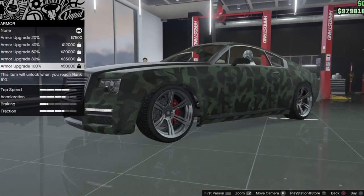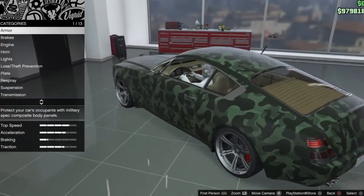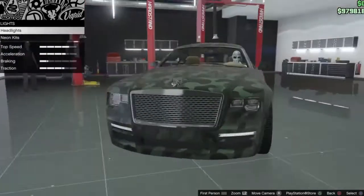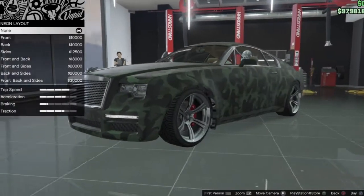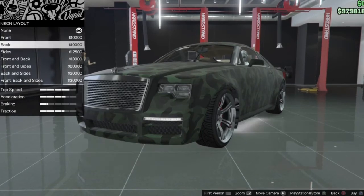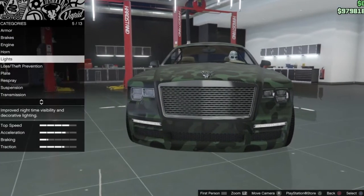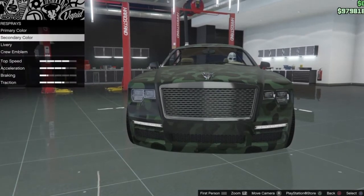Once inside the car you can go into first person mode and change the interior. You can click Armor and upgrade it — like 20% and so on. You can also add lights; go into the Neon Kit and select a neon layout. It will show you where the lights go. I have no lights because I don't really want them for this car.